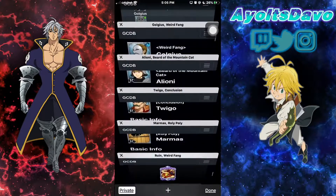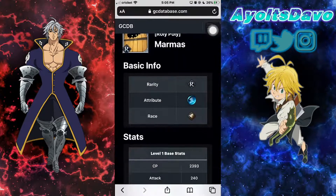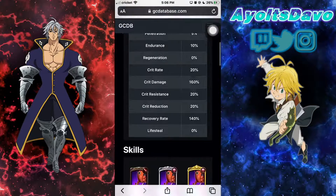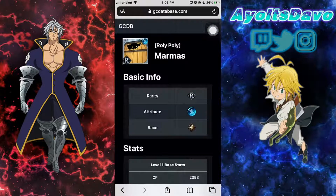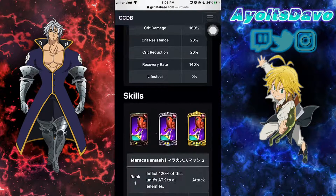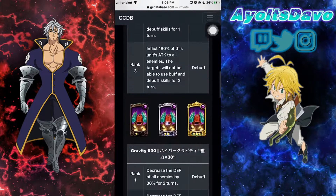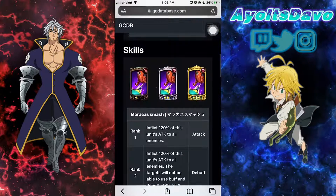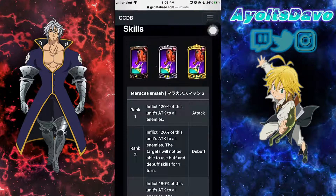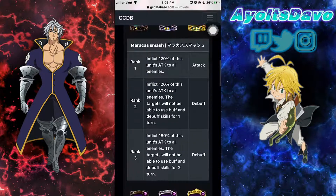Let's go to number 4: Marimus. What do you think of Marimus? This rare card — the Maraca dude? He has his places. He debuffs on both of his cards, but he only debuffs on the second card for his first ability at rank 2 and up.